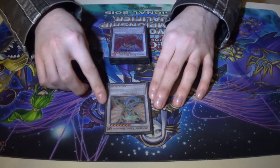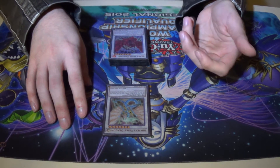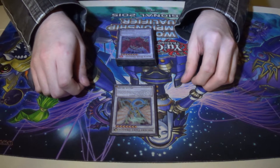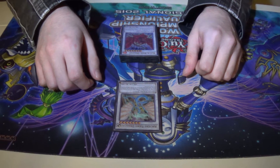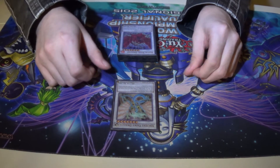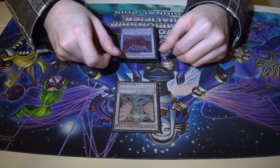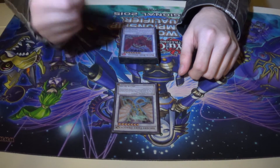Ancient Fairy Dragon, because she can special summon a level four monster or lower out of your hand — you don't really do that, but it's 3000 attack, and 3000 attack goes a long way. Also, pop a field spell, gain a thousand life points, add a field spell from your deck to your hand. It's really funny if you're going up against Cosmos and they need the field spell to do something — you destroy their field spell, you gain a thousand life points, you add your field spell.